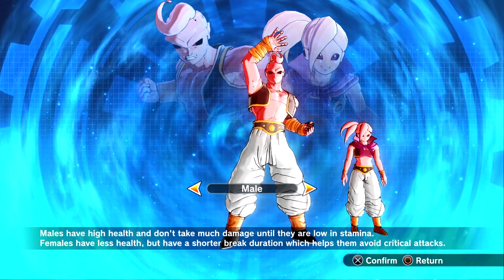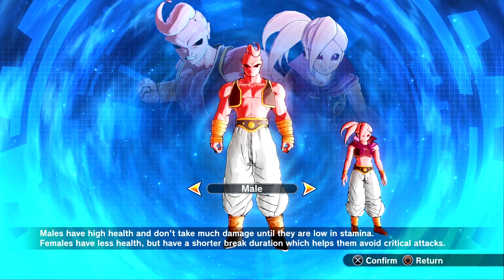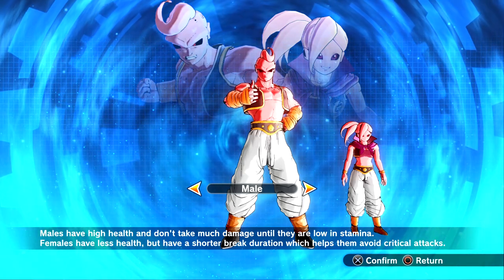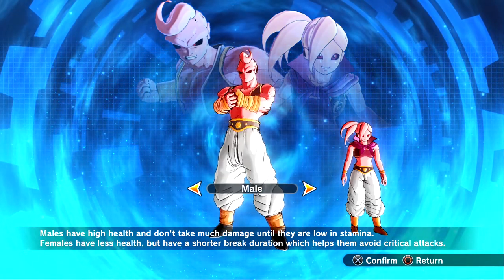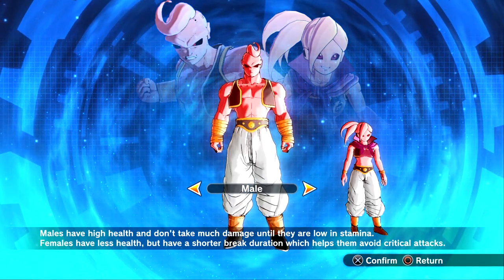I'm just going to be going over the names of them. The first one is called Overwhelming Power. The second one is called True Al Jin. The third one is called Kami Yui. And the fourth one, Kami Aku.